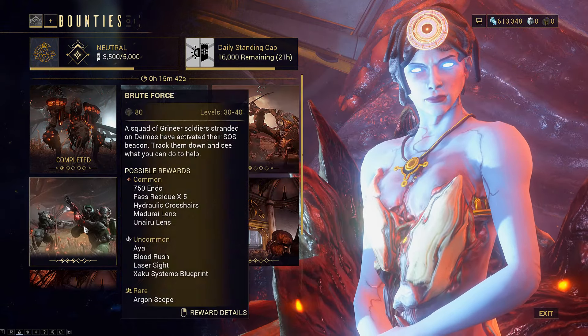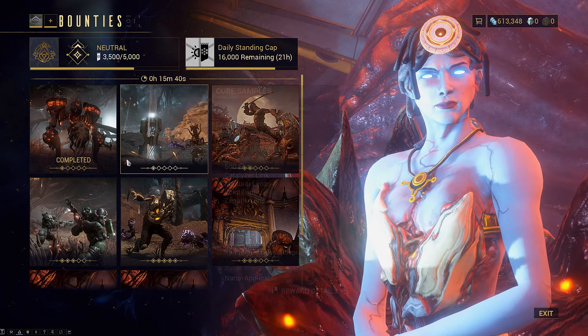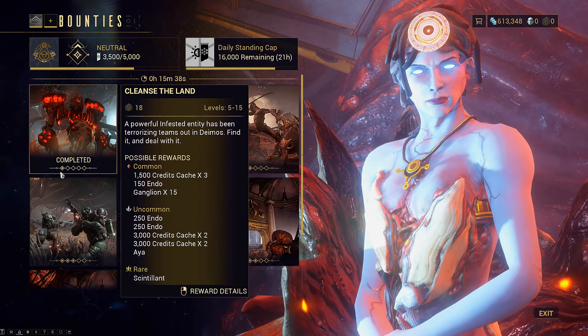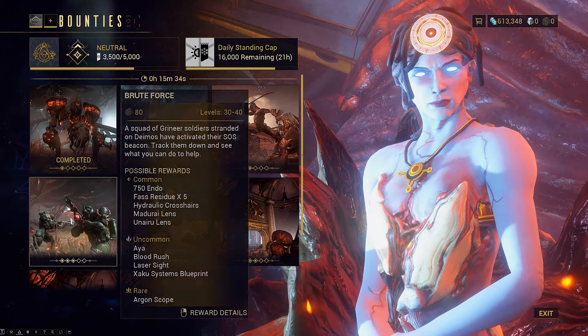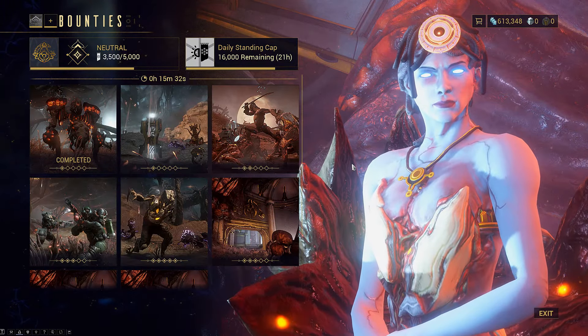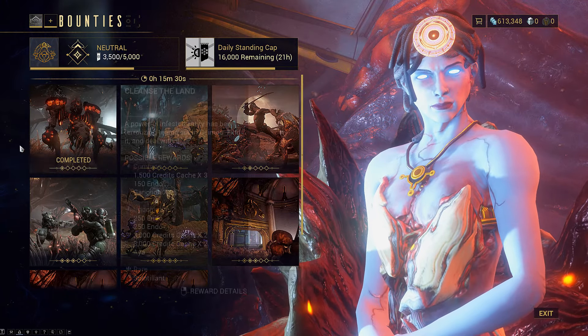Select the bounties you want to do. You can see that little area right there — that's your difficulty rating. Go by that and do the simpler ones as possible if you're very new to the area and don't have the best Warframes.